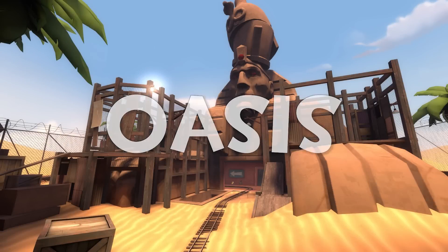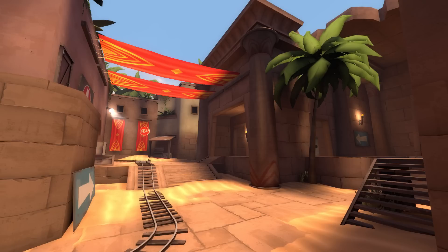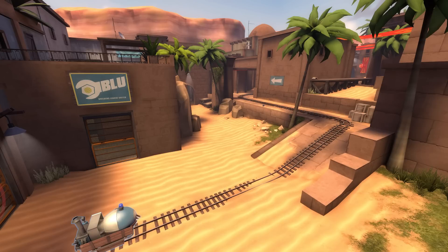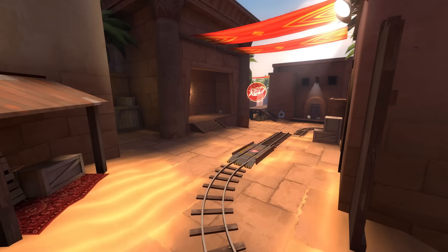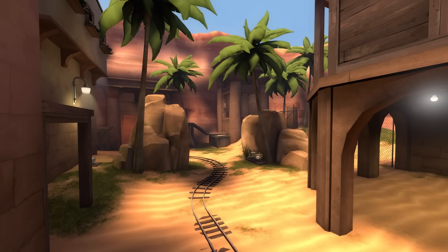Oasis! Oasis is a payload map set in a new take on the Egyptian theme. With detailing and custom assets by Freya, we put together a really fun and interesting payload map. The opening area is a fun, open, and balanced start to the map that always has interesting fights, and the first control point is a choke point that isn't too difficult to capture but provides some unique gameplay while maintaining a bit of old school charm.